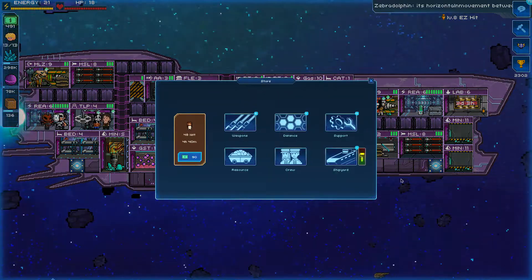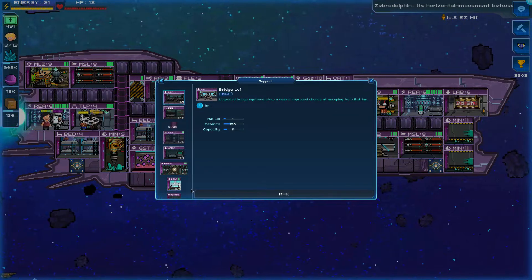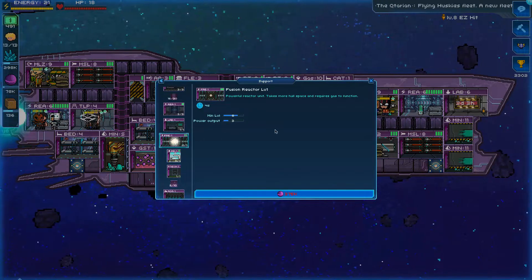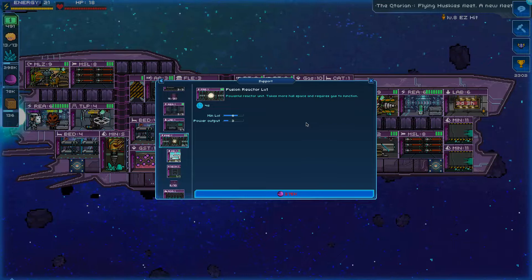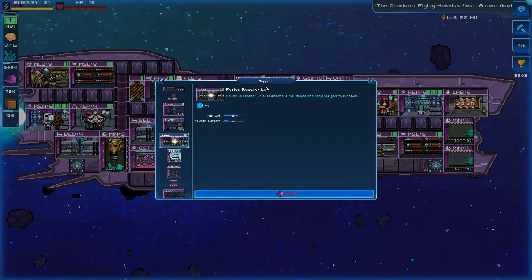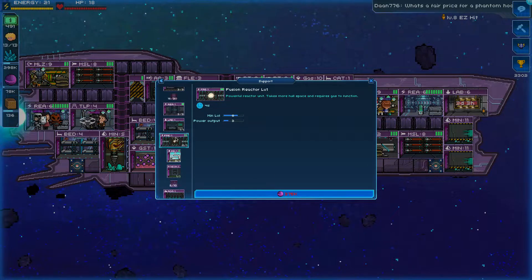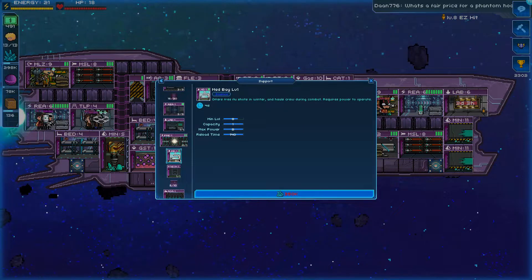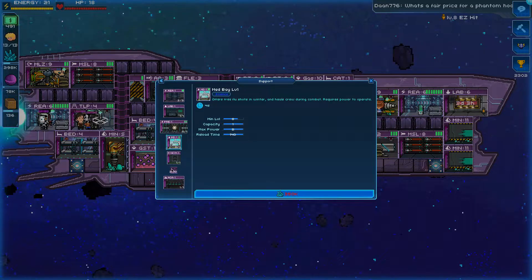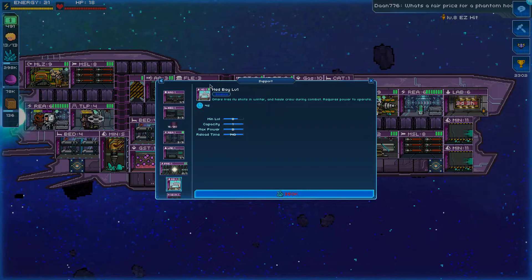Support-wise we have a med bay and a reactor - a powerful reactor that takes more hull space and requires gas to function, which is a bit intimidating, but I'm definitely going to get it. I'm already planning where to put it, probably on the bottom row. Med bay I have to have, I've already got ideas for that.